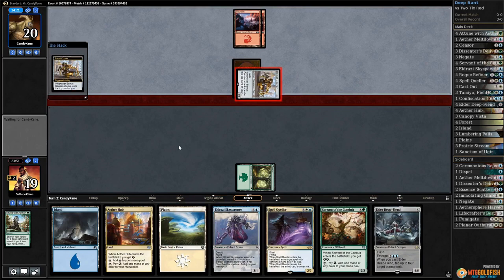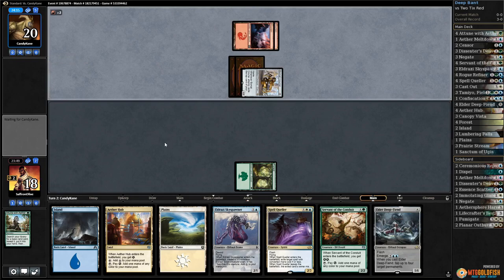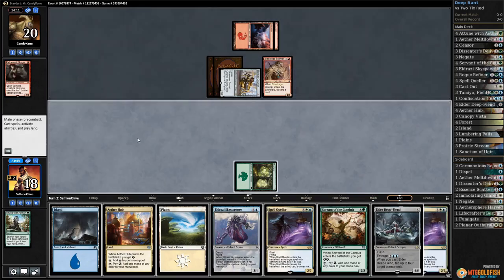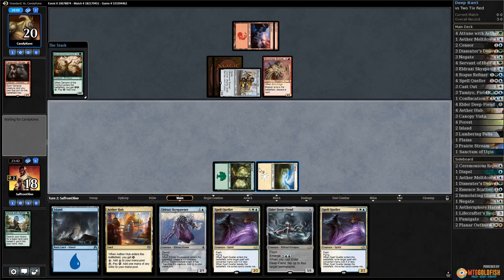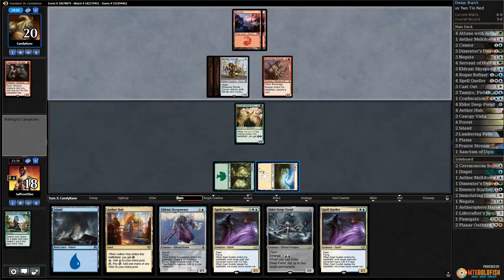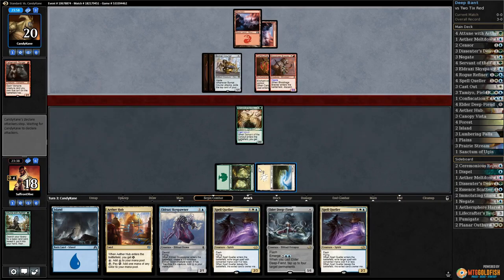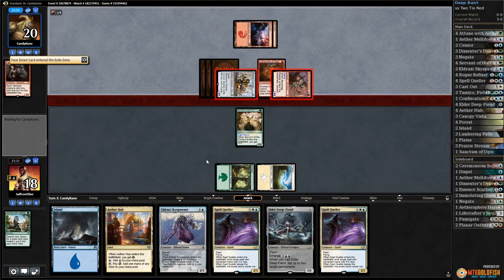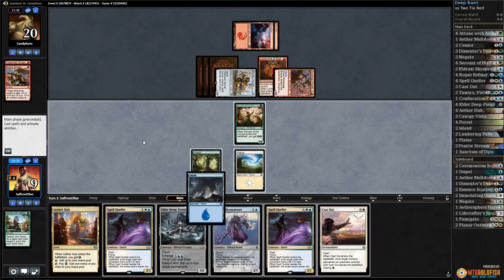Opponent gets in with the bonded courier, down to 18. There's Raleigh Brawlerson pitching a gorger. Play the planes, play servant of the conduit, pass the turn. Opponent has cartouche, so we're taking six here. Only good news is we get to leave up spell queller for next turn - down to nine. Play the island.